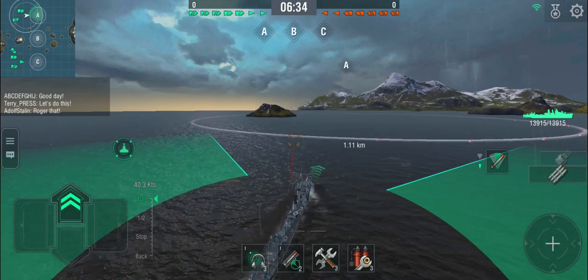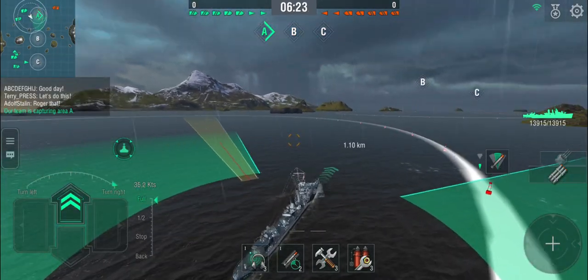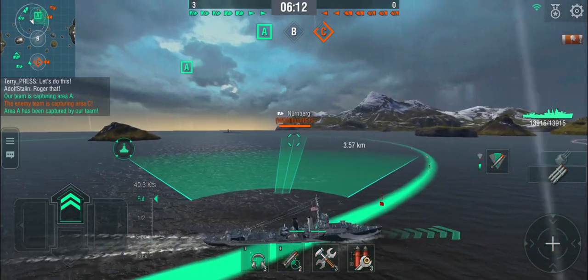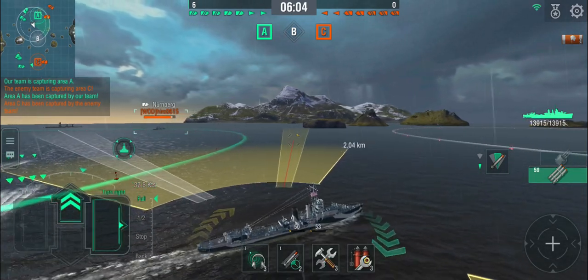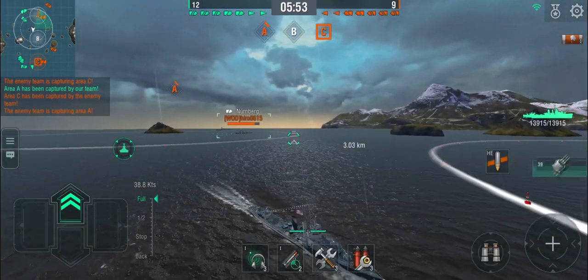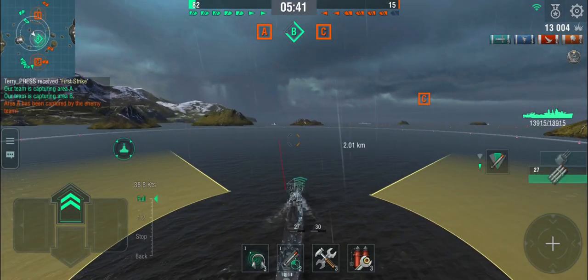No enemy DD spotted yet. I'm just going to skirt along A — capping A, still no destroyer in A. They're not in B either. There's one battleship... and there's the Nürnberg. Nürnberg's dangerous. I can comfortably stealth torp with the historical camo, so I'm going to drop two torp spreads in the direction of the Nürnberg. I'm not going to bother with a third because the Nürnberg doesn't have much health and he's already coming under fire. I'm saving my reload — I want to get over into B cap. The Nürnberg doesn't see me and... there he goes. One down.